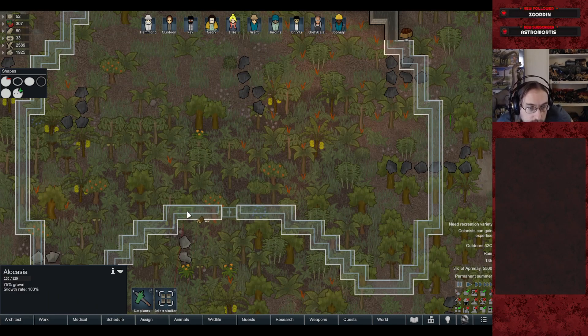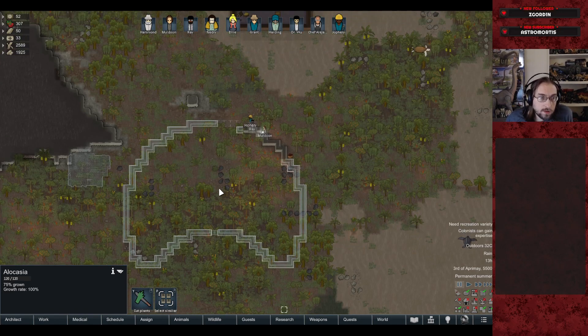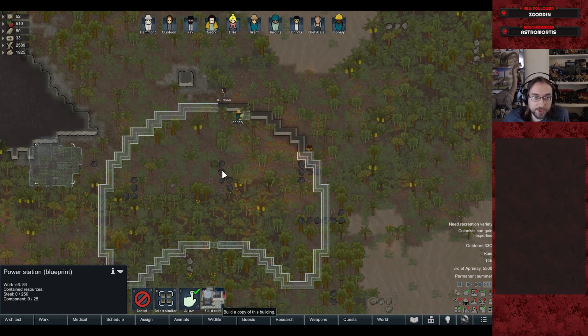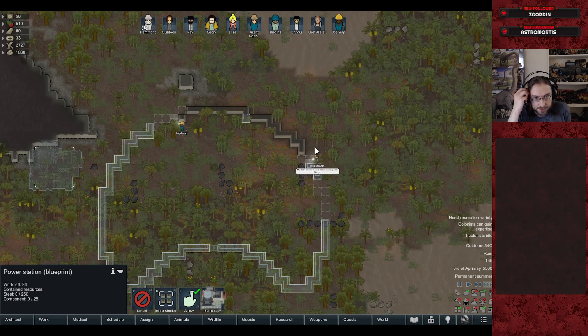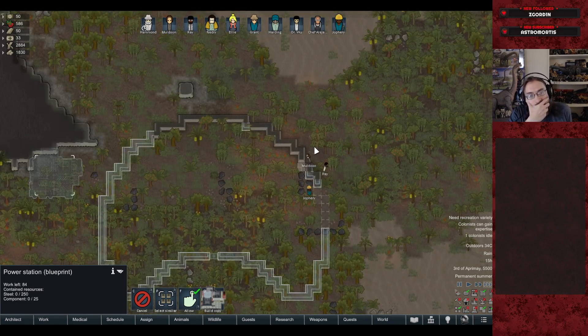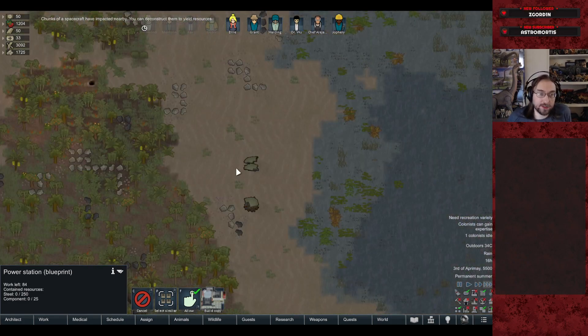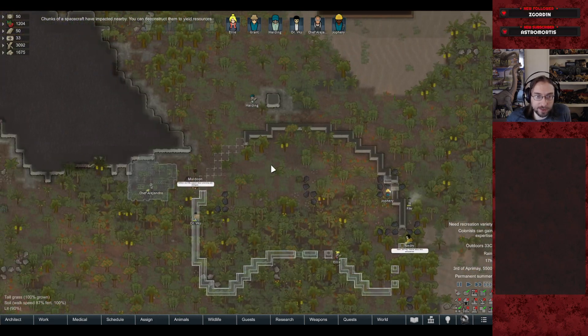This area is going to be our power station, which is actually the cleaner building from JPOG funnily enough. Then we're getting the labs in right away so we can start doing research. I didn't actually price out how many blocks we'd need — I just gave them chunks of material. Definitely not spacecraft parts — that would make no sense in Jurassic Park.